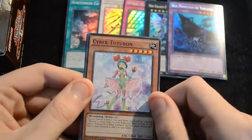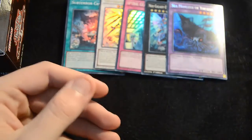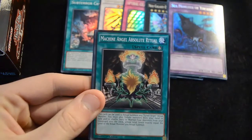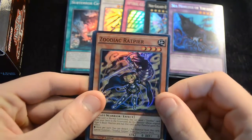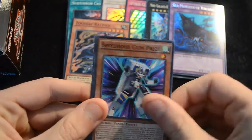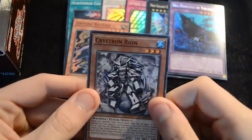So that's a very nice secret rare to get. Then we have a Cyber Tutubon, Eater of Millions, and Shinobird Power Spot. Then an Ancient Gear Hunting Hound which allows you to fusion summon, a Machine Angel Absolute Ritual, an Apprentice Piper, Fusion Parasite, a Zoodiac Rapier as our super — which is really good because you need three to play the deck — and then a Flower Guardian, a Cherry Blossom with Curtain, a Speedroid Gun Prize, a Zoodiac Bunny Blast — which is semi-relevant for the deck but still a nice card — and a Crystron Rion.